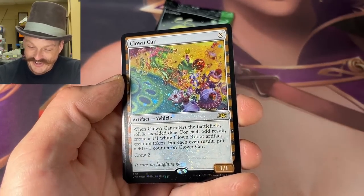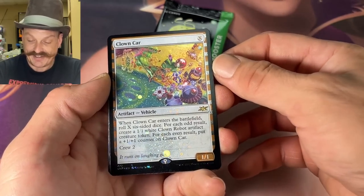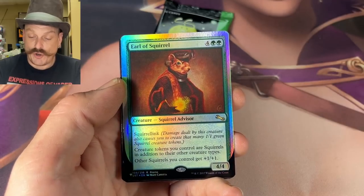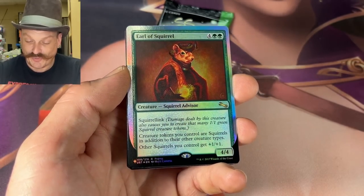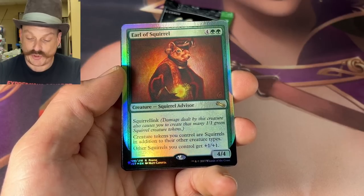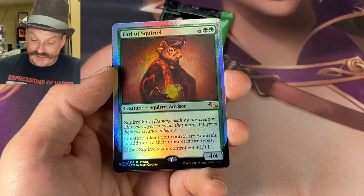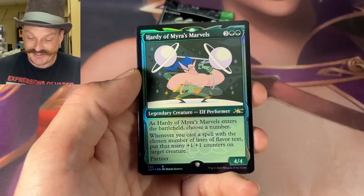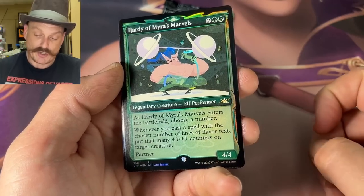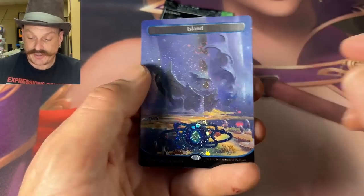Galaxy foil Clown Car — how many clowns are in there? Oh there it is! Squirrel — that might not be worth much since it wasn't the bio box. He's awesome though — Earl makes everything squirrels and he's a squirrel lord. Earl the Squirrel! That's good. Whoa — Party of Myra's Marvels. Elf Performer — oh acorn! Plane — galaxy! Oh, that's a nice looking island.